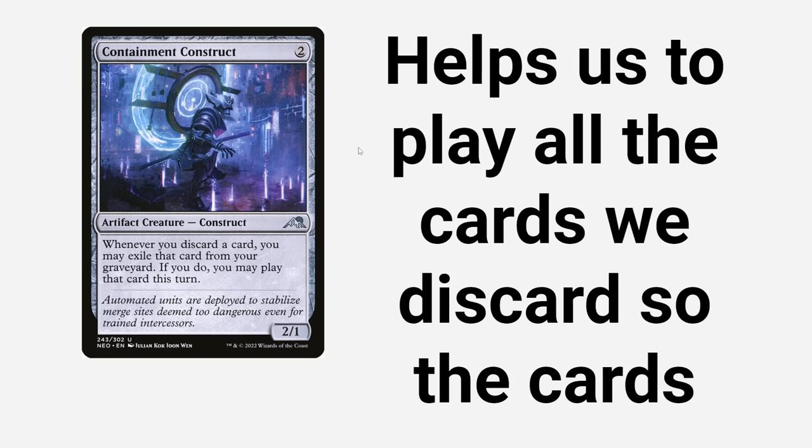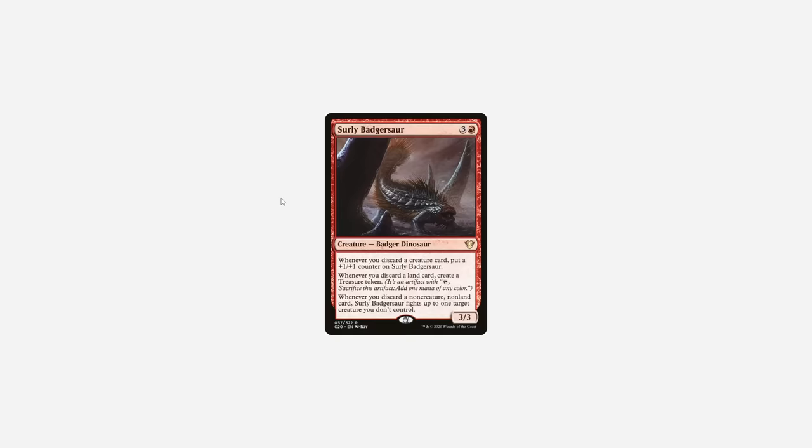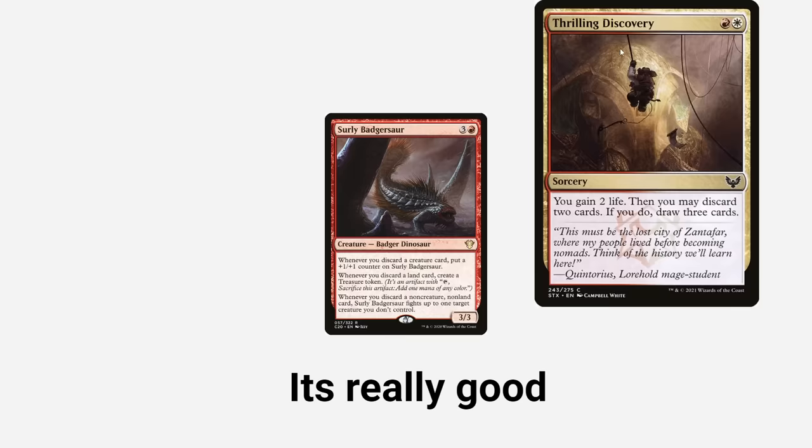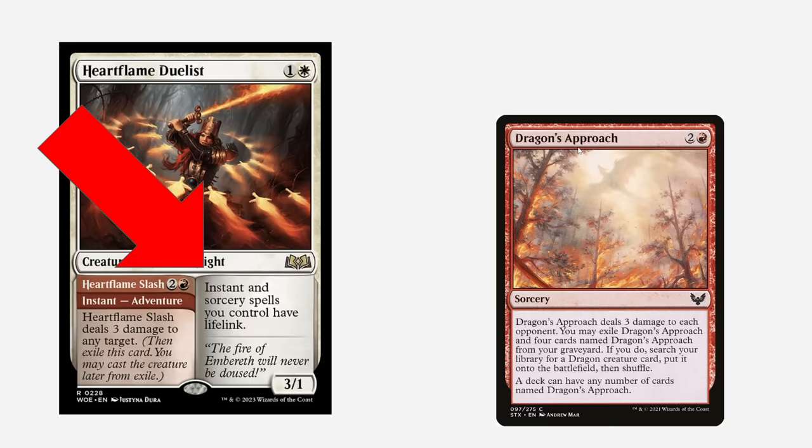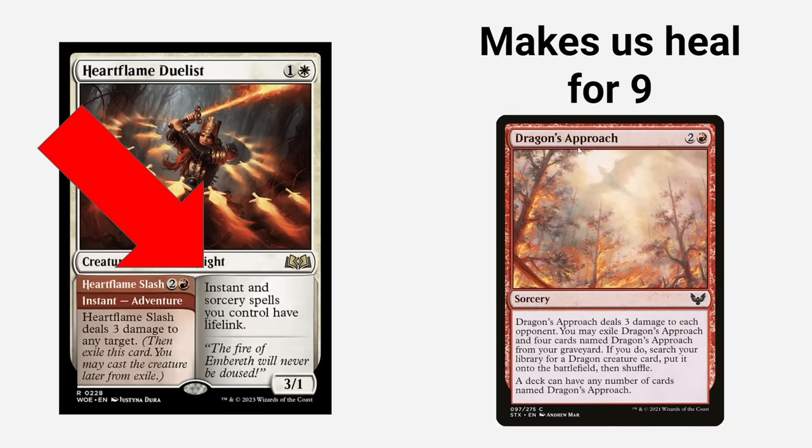This pretty much helps us play all the cards we discard with his ability. Surly Badgesaur is really good — it's a very powerful card. Thrill of Discovery, same thing. Hellfire Duelist is going to make it so that whenever we cast a Dragon's Approach, it heals us for nine health, which is pretty good.